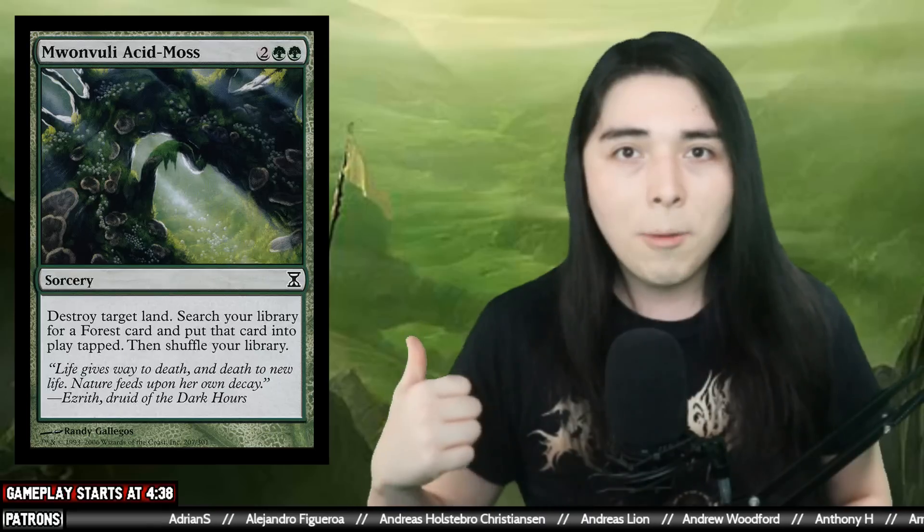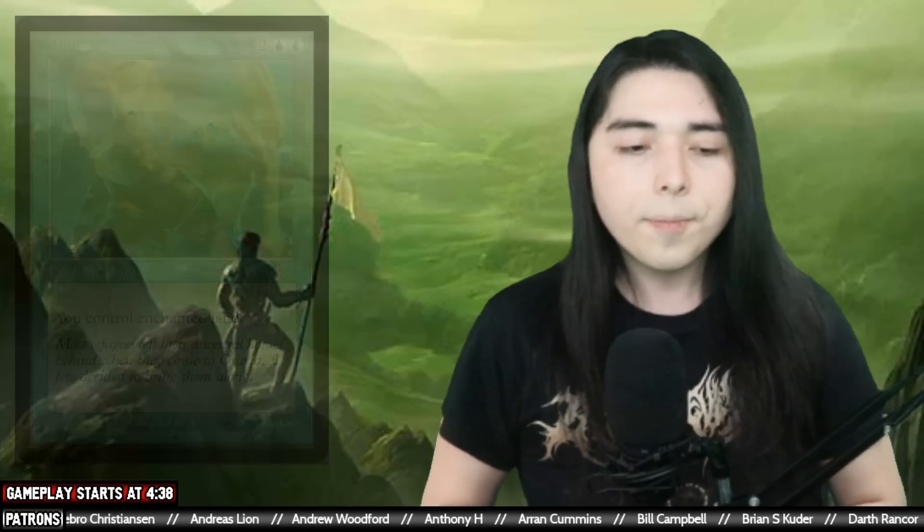The main idea behind the deck before was two specific cards. The first is Mwonvuli Acid Moss, which has been making an uprise in modern as of late. People have been playing it a lot more because they realize how good it is to deny your opponent's mana — you get even more mana, you get to do more things, they get to do less things. The second card is Annex, which is another copy of Mwonvuli Acid Moss — you steal their land, so they're losing a mana and you're gaining a mana. The problem is both are four mana cards.